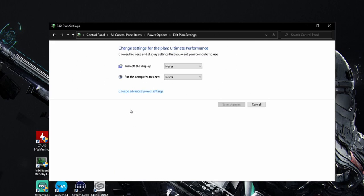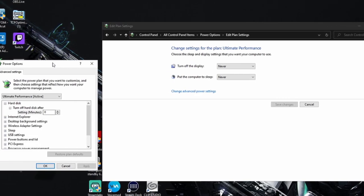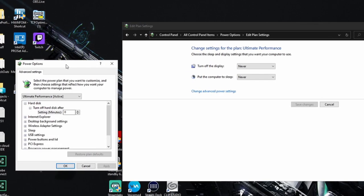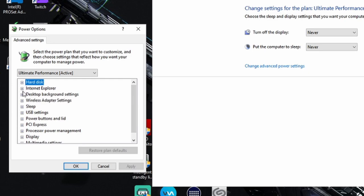After clicking Change Plan Settings, set 'Turn display off' to Never and 'Put the computer to sleep' to Never. We are going for ultimate performance to remove stutter and lag. Click 'Change Advanced Power Settings'. In the box that appears, click Hard Disk, open it, and set 'Turn hard disk off' to Never.